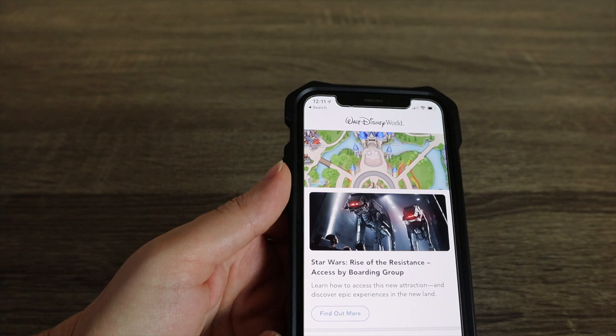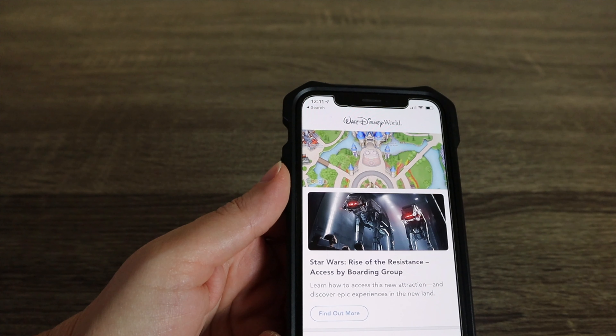You start by going into the My Disney Experience app. Usually at the top of the app, right when you come in, there's information about Star Wars and a button that says 'Find Out More.' I just entered the app and right on the front page you can see Star Wars Rise of the Resistance — accessed by boarding group. You're going to click Find Out More.